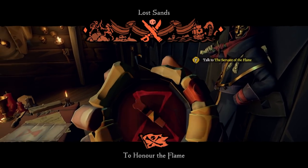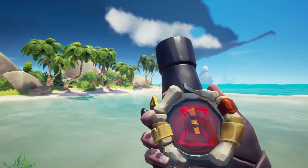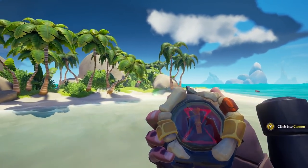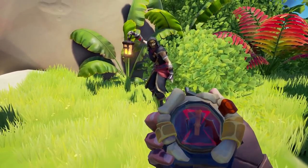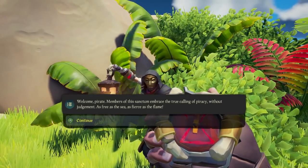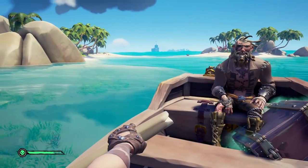You're going to take that rowboat and row it over to Twin Rows to complete the next part of the adventure. Follow the compass to the Reaper's NPC, who will give you a special cache. Take that cache to your ship, follow the compass to Cannon Cove, and find the next Reaper NPC, where you will turn this new special cache in.